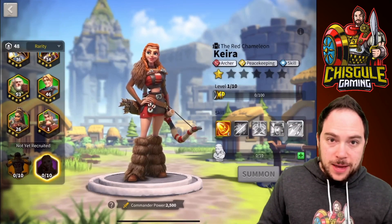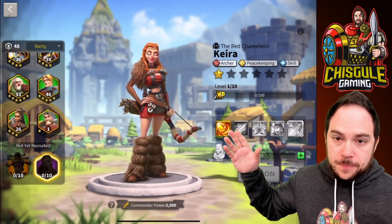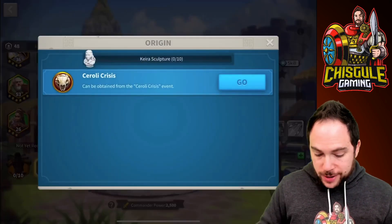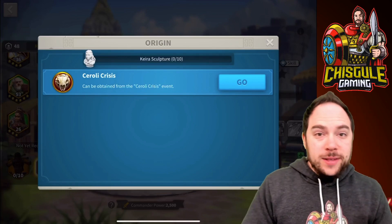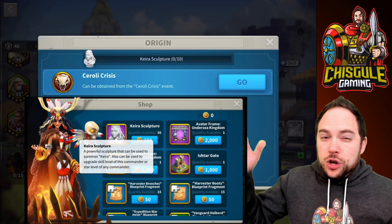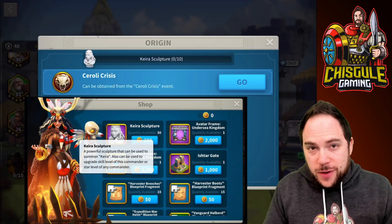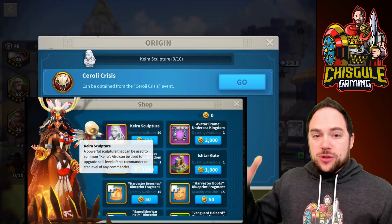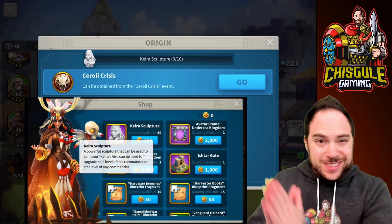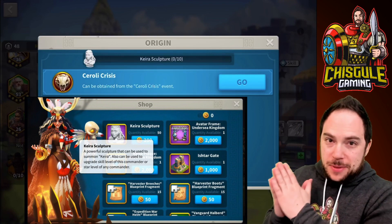The unlock for this commander is very different than what we've seen for other commanders. Kiara is a commander you will get by completing Ciroli Crisis events and using the coins offered during that event. We were given this information from someone who is experiencing this event right now in Kingdom 2.